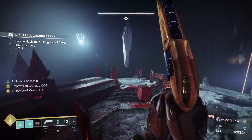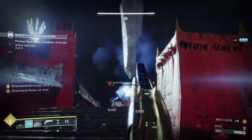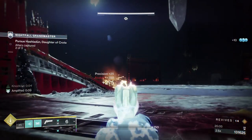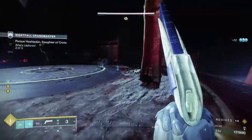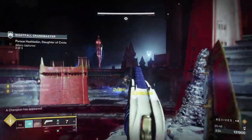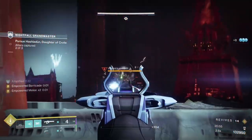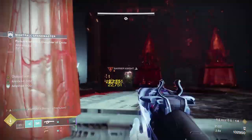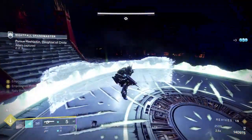I throw a grenade to one side, then deal with the other side. When you get to the plate, you'll have to kill your champion first. Then kill the rest of the acolytes — make sure you've killed all the adds associated with the plate spawn before you get on the plate. I put the barricade down and pick up the elemental fonts. I threw a grenade to the left at that door and shot the acolytes to the right. Now I'm head-glitching the champion and we'll kill him. I don't want to give him a chance to stand up and dodge away. That's how you capture these plates safely.